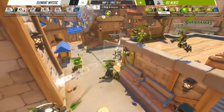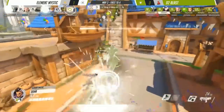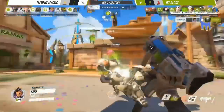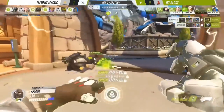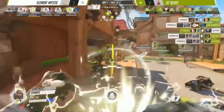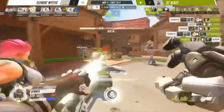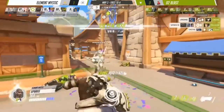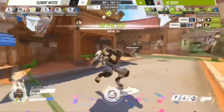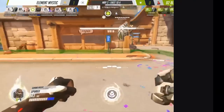Secondly, following up on others — Reinhardt Fire Strikes, Ana Bionades, and Sombra Hacks are all good reasons to go in. In the mid-fight, and when it is safe, Sparkle will look to Rocket Punch one of the squishies to instantly take them out of the fight. Nano ends up fighting three kills, and O2 Blast end up falling over as Element Mystic, once again off the back of an EMP from Doha — which has built up so fast — end up securing the point.